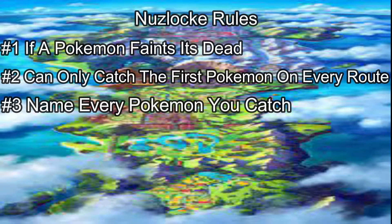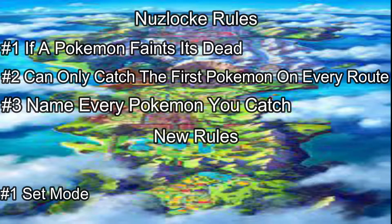Usually those would be the only rules, but there are a few I'm adding. Number one, we're playing on Set Mode, which means you can't switch into a Pokemon before they send theirs out. The next one is the Wild Area — there are a ton of spawns and routes, so we're only picking three: the first part, the second part, and the Lake of Outrage.